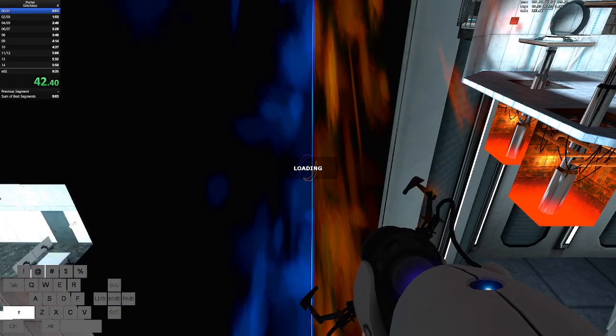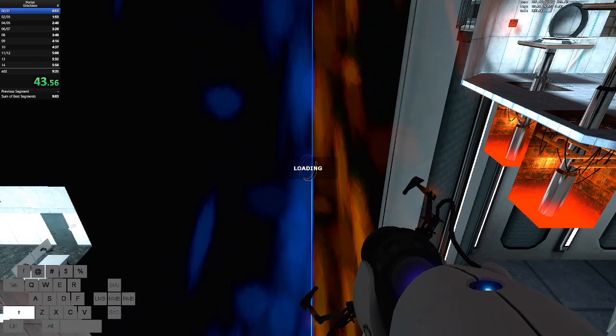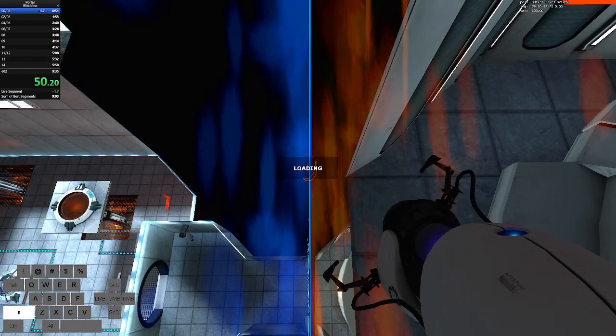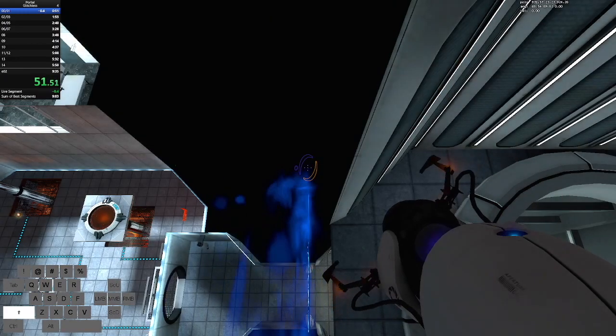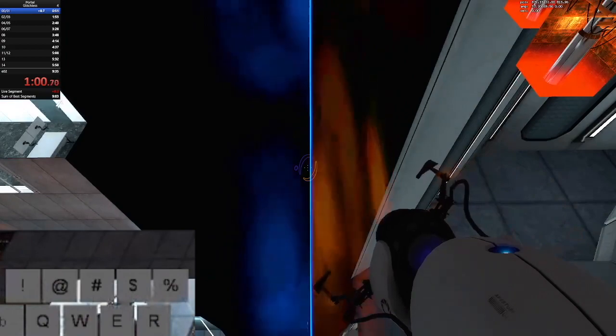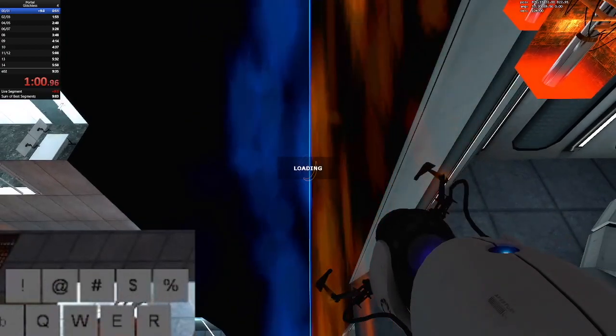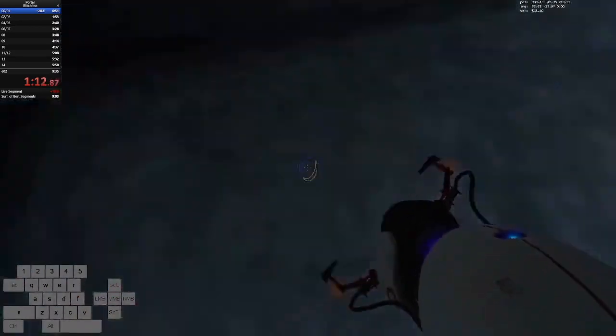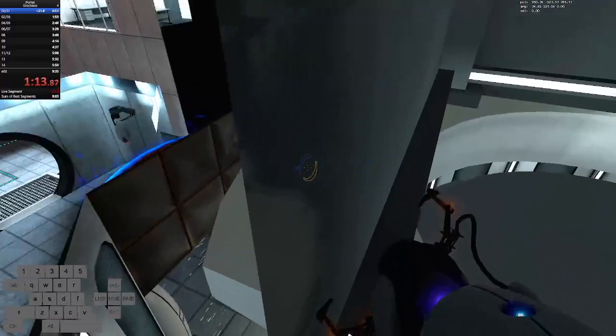In order to get save glitch, you need to do a second save load at a precise time after the first. In version 3420, the second save load is very precise, so many people prefer to add a third one which makes it more consistent. Right when you see the timer start to move after the first save load, do a second save load. Then once the timer starts moving again, do a third. If done correctly, you will be standing on top of the portal. Look straight down and shoot the save glitch portal, then strafe over to where you need to be for Under Elevator 3.